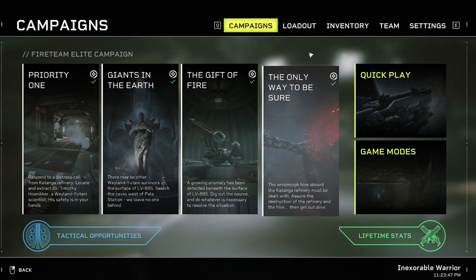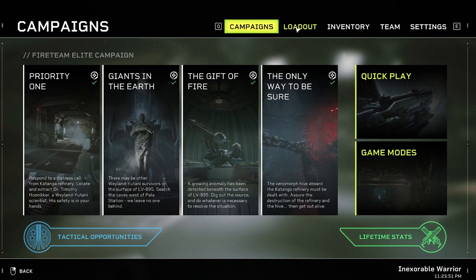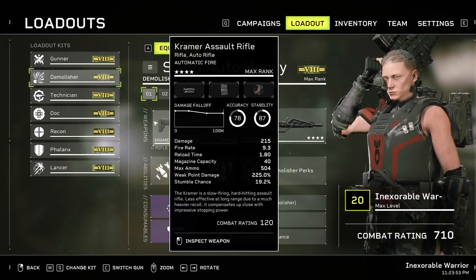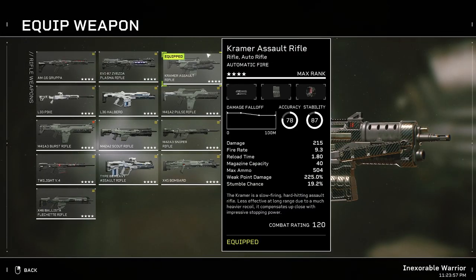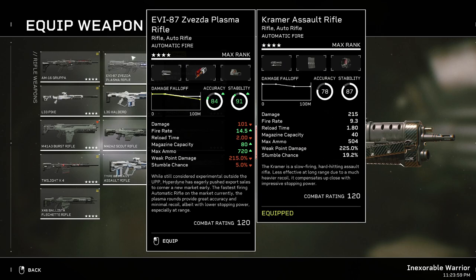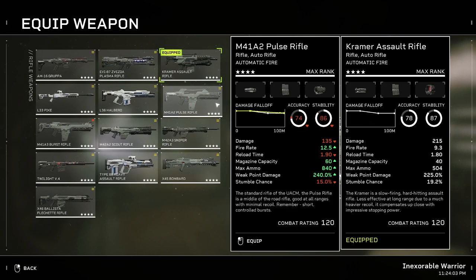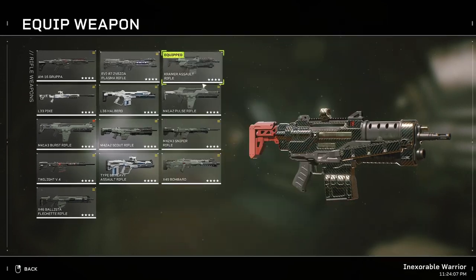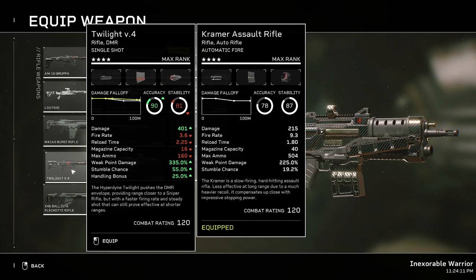What is up marines, today it's the demo build guide. What I'm doing on my demo is basically rocking the Kramer assault rifle, the EVI-87 Zivista, the plasma rifle, or the pulse rifle — the OG classic pulse rifle. Those are the three rifles I'm using, except if it's a synth mission, I'm going to be using the Twilight.